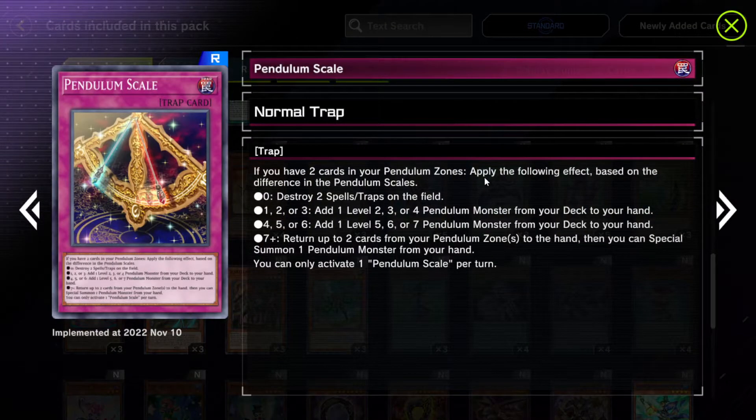Scareclaw Pendulum Scale — this is kind of searchable. If you have two cards in your Pendulum Zone, apply the following effect based on the difference in the Pendulum Scales. If there is no difference, destroy two spell/traps on the field. If the difference is one, two, or three, you can add a certain level Pendulum Monster. This is a normal trap, not a continuous.